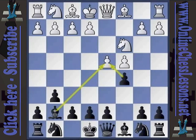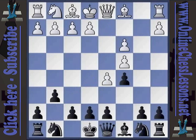Well of course, d5, bishop takes c3 check, bc3, f5, and we have our Gingindian.